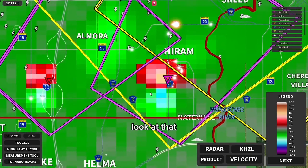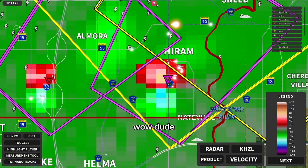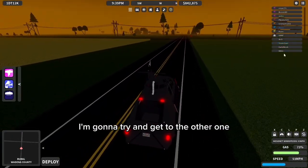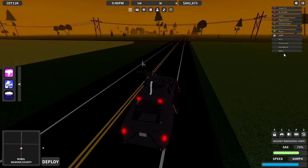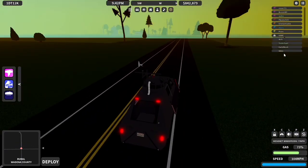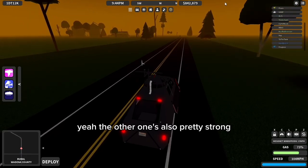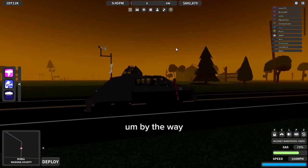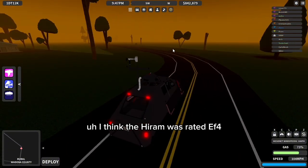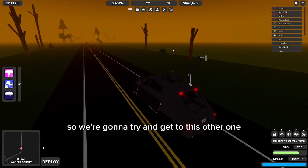Look at that. Hiram's getting slabbed right now. I'm gonna try and get to the other one. That other one's also pretty strong. I think the Elmora one was rated EF4. So we're gonna try and get to this other one.